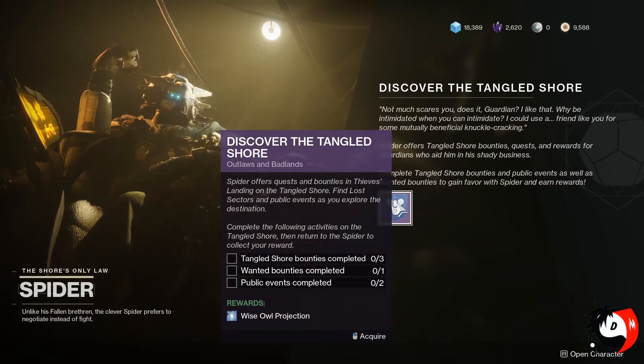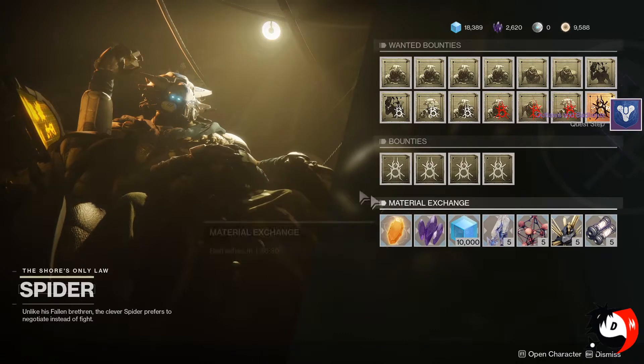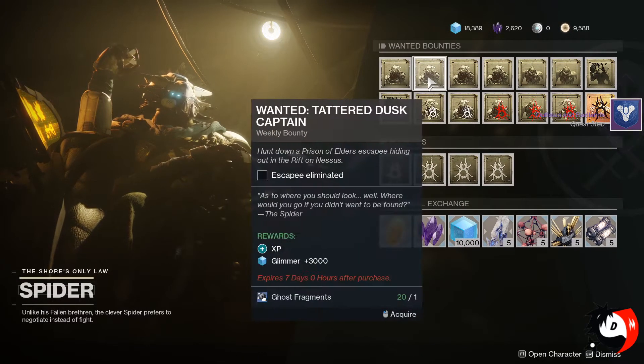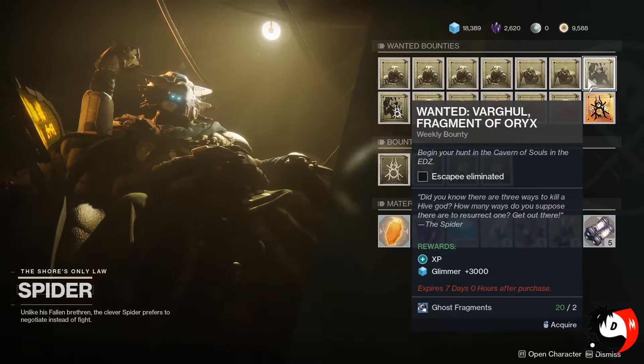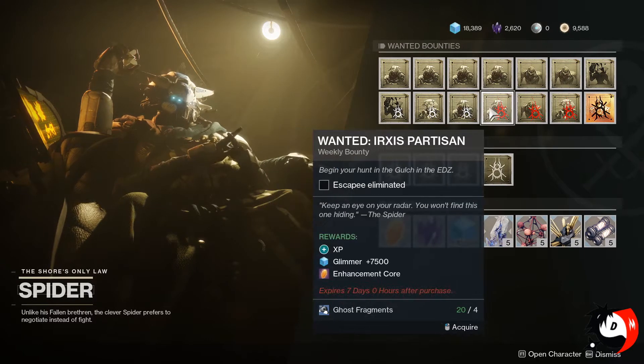The stuff you have to do for Tangled Shore is pretty simple — doing Tangled Shore bounties, wanted bounties, and public events. We have discussed a lot about wanted bounties in other guides as well. Here on the top you'll see a lot of the wanted bounties, and doing a lot of them will get you Lord of the Wolves, which is an exotic.